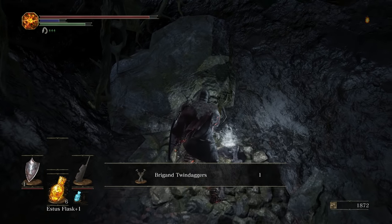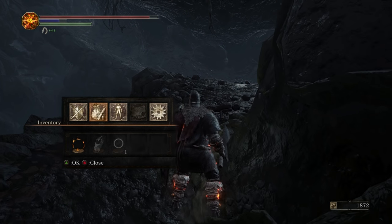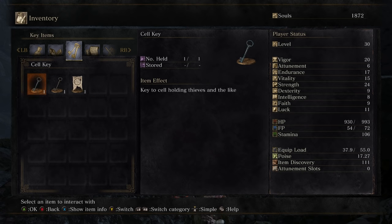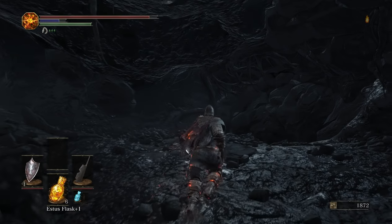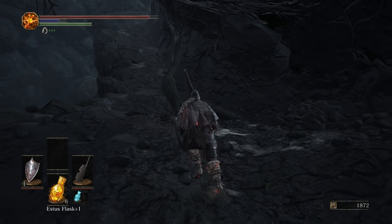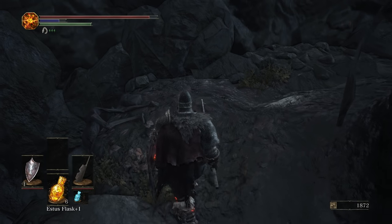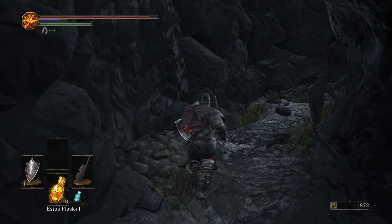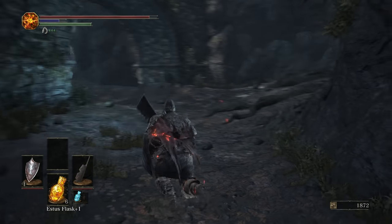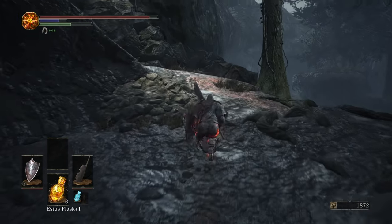Down here we have the Briggan twin daggers. I may have already picked it up — I think I actually did when I ran over to grab the axe. You also pick up the Briggan axe. I want to say the axe is right here, kind of on this corpse. So grab that as well. From here, we're going to circle around and go up.